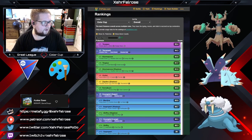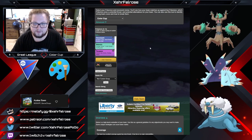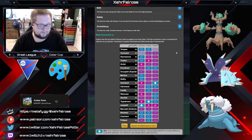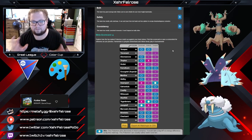So: Trevenant, Walrein, Toxapex. This is the Trevenant/Walrein core with Toxapex in the back as a safe swap. You could honestly use the Walrein as a safe swap too — either way is gonna be fine. You're not really worried about being weak to fighters in this cup, so you can angle this team any which way you want based on what things you want to beat the most.